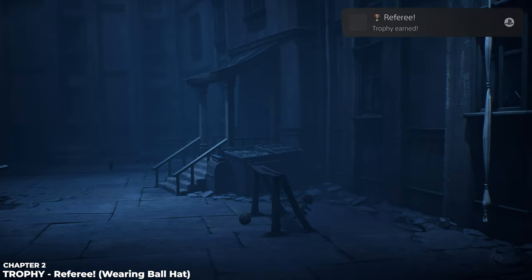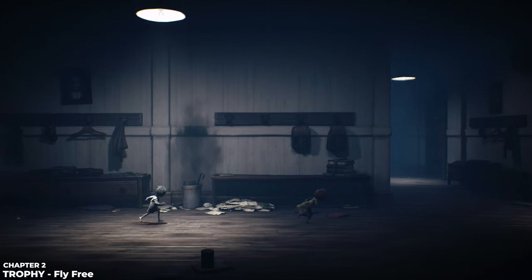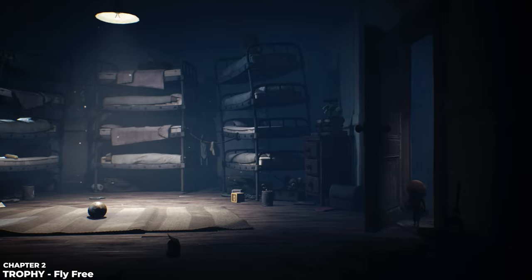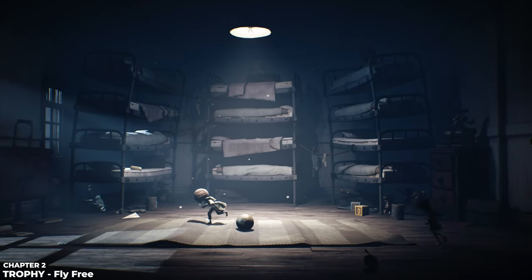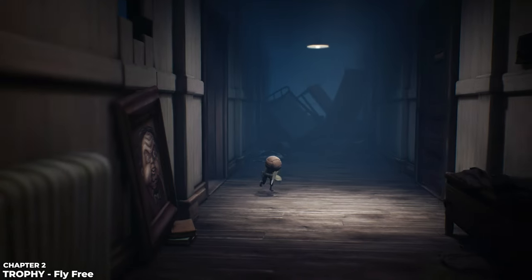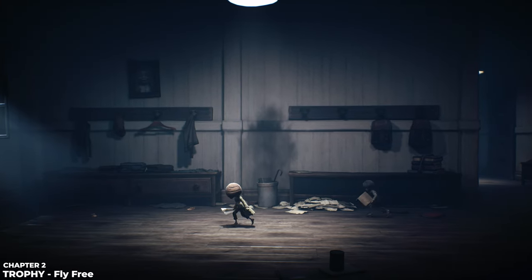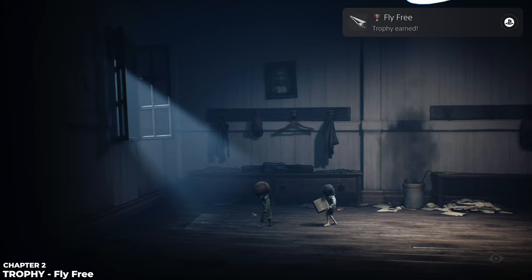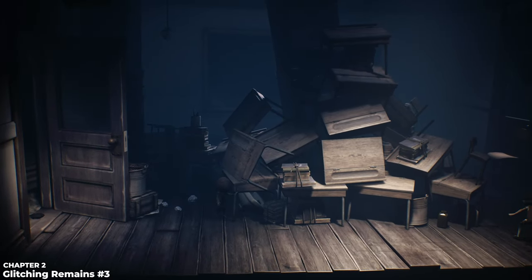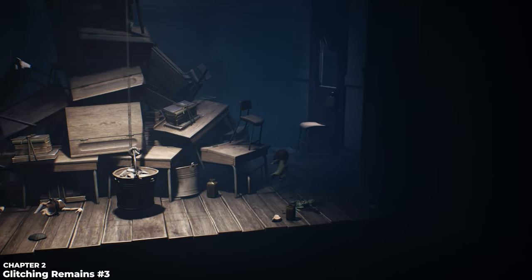Now we go inside the school, make our way to the right, follow the screen up, and go through the first door on the left. Inside this room is a paper airplane on the floor — grab it, head back to the window you crawled through, and throw the paper airplane out through that window. Stand close to the window and press X to throw it. Continuing on, after using a hammer to knock out a child, you jump through the next window to find glitching remain number three.